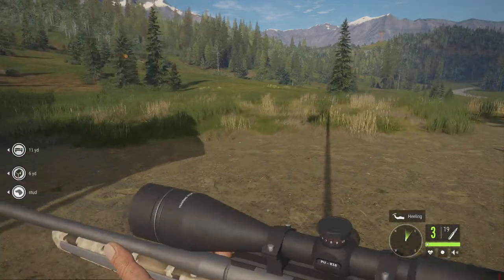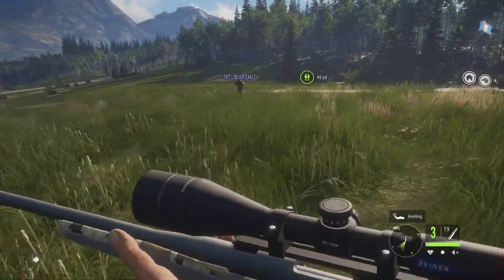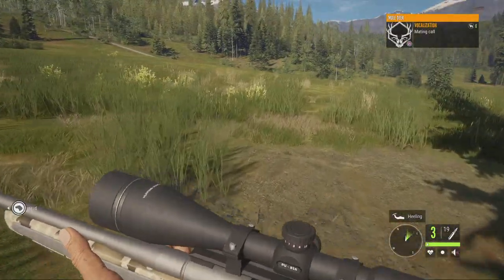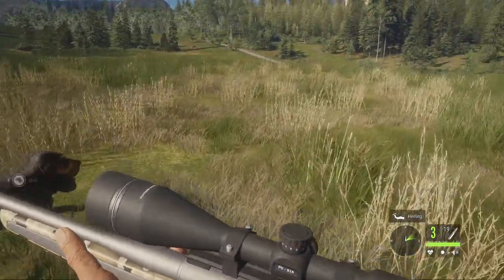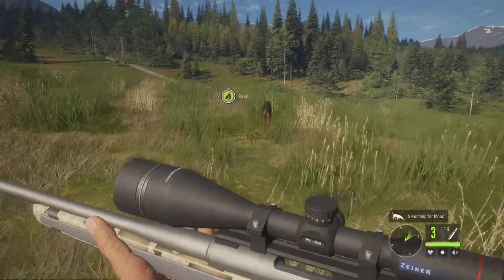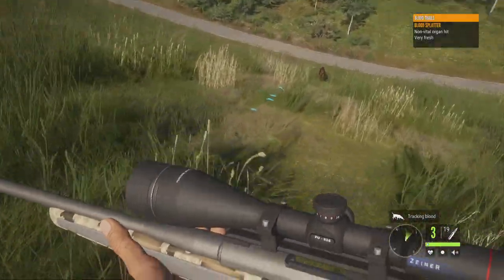I have the howl command but you probably won't have that. I'm going to get my dog to heal and show you Tritt following along. You want to level your dog up as much as possible. Get your dog to track from the bottom menu and it will say 'searching for blood,' then when he finds it he'll start running to the blood and it'll say 'tracking blood' in the bottom right.